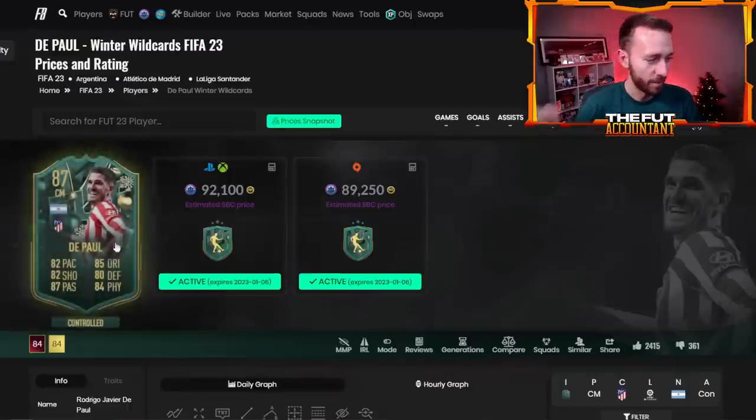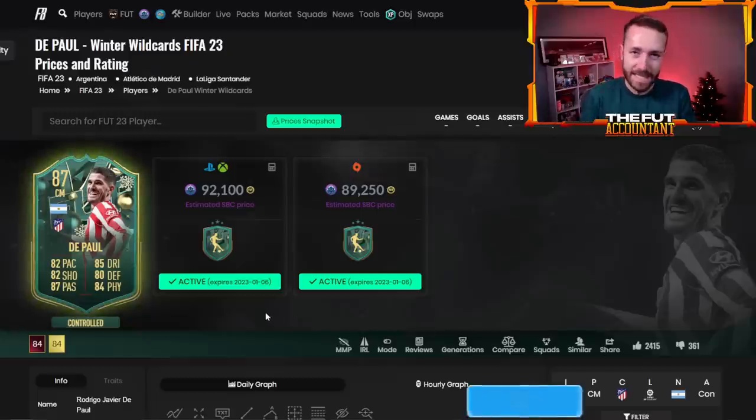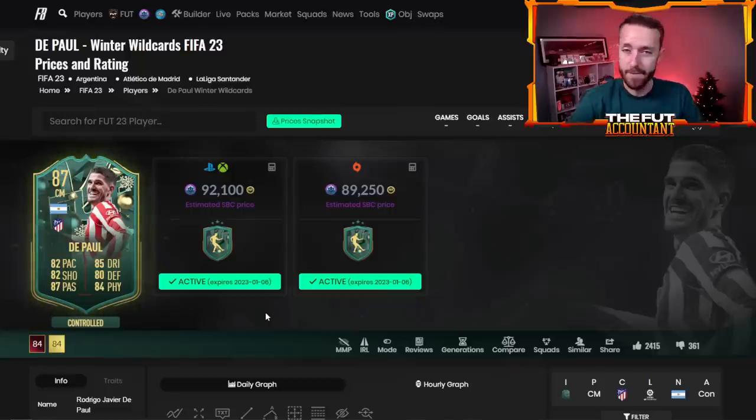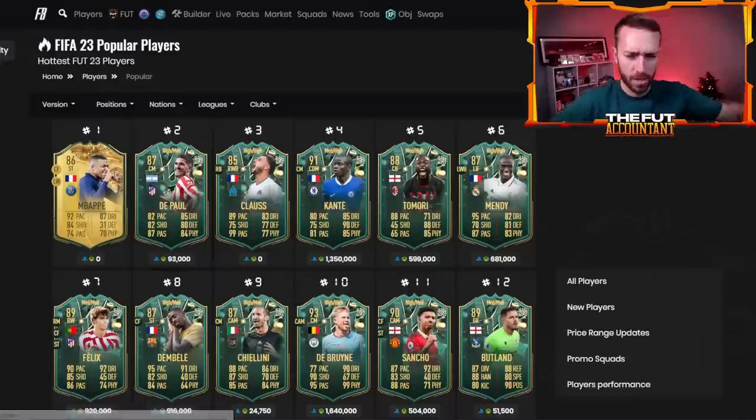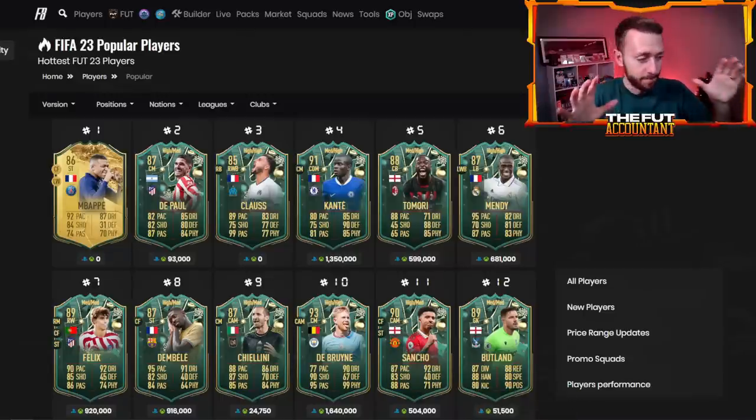Our daily SBC player yesterday — the first one that we had leaked — DePaul, 92,000 coins. The Argentina hype continues. A lot of upvotes on this SBC, very craftable, a decent card. If you have the Argentina links, like Correa or Acuna on your team, it makes sense. EA is feeding off that hype right now. This is one I'm probably going to skip, especially with other SBCs coming — I'd rather wait and not spend my fodder on that right away. Fodder is very low right now, but we have a lot of SBCs coming later this week, so fodder is going to be in a lot of demand.